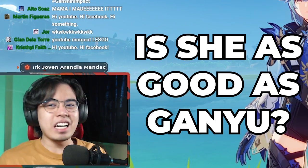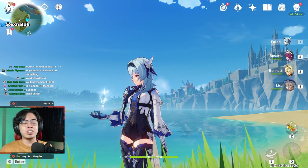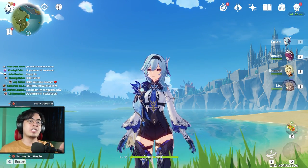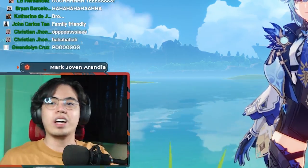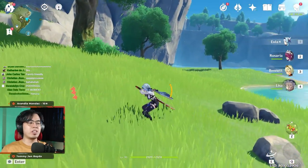Is she as good as Ganyu? I think Ganyu is still the best five-star character in the game — she doesn't need any help, doesn't need a proper team comp, you just left-click and everything dies. But for Eula, you need a team comp, proper handling and management of her elemental skill and elemental burst, and proper timing. We're going to cover all of that. Let's start with her kit.